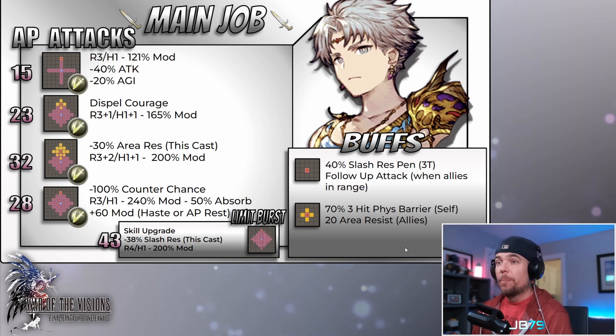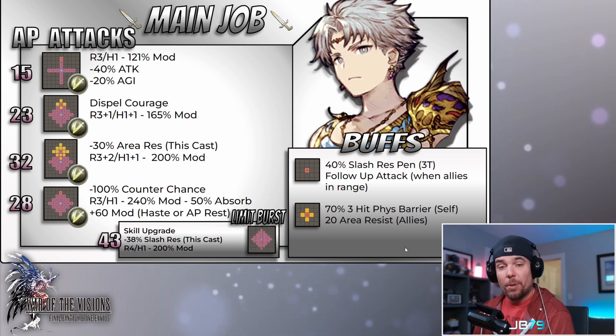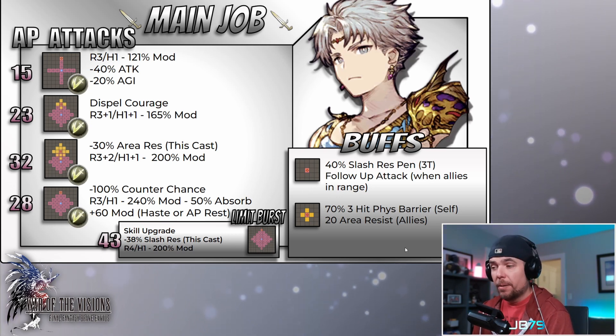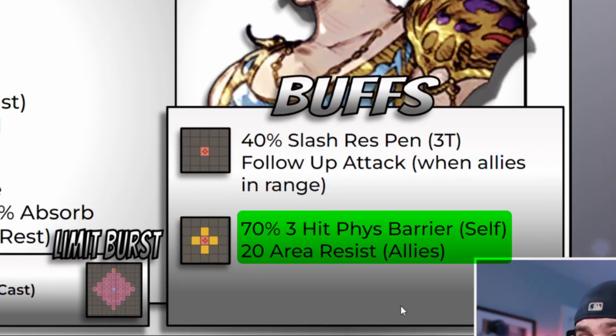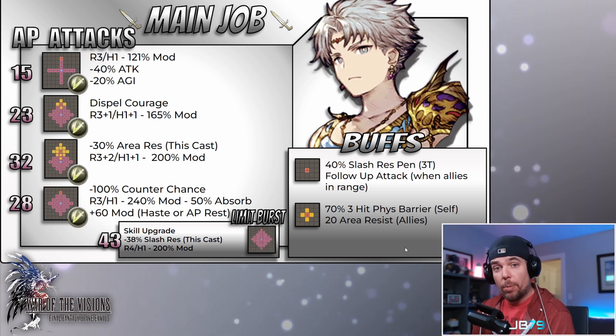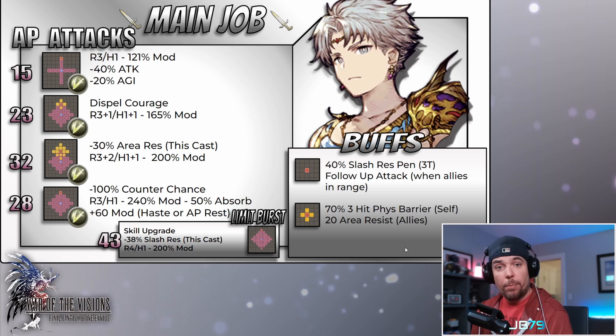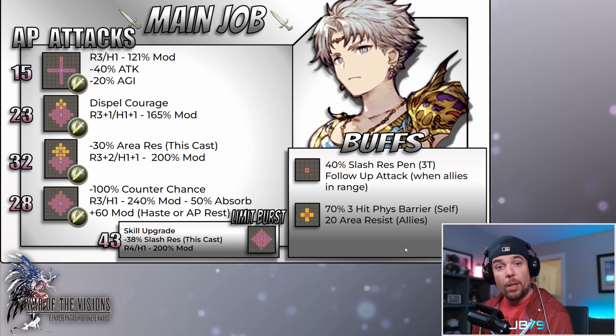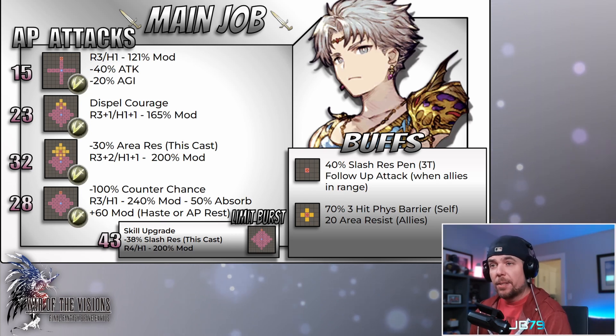His second buff is much more standard — providing bulk and survivability. It gives him a three-hit physical barrier at a 70 value and then also a 20 area resist that gets passed on to his allies as well. I do like when party buffs have a barrier component tied into them — it means it's not something they'll look to double buff in an auto setup, which is something we've seen in the past with Wind Glaciela. That makes it very nice for setting up initial turn macros.